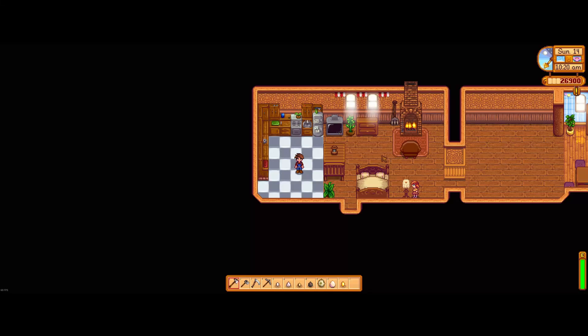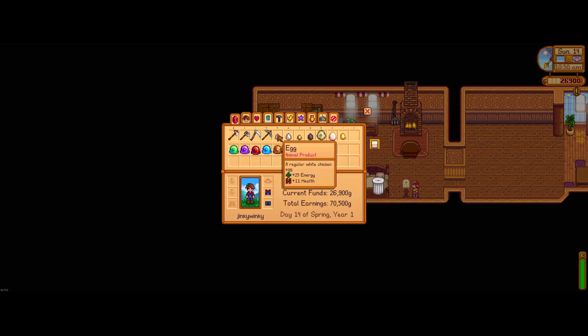Hi guys, welcome back to Stardew Valley. Today we're going to be going through all the different eggs that you can get as a farmer in Stardew Valley. So we're going to kick off of course with the egg. You can get white egg and brown egg — this comes from getting chickens, and it's very easy to get, especially early game.